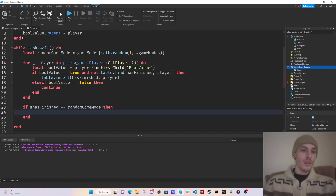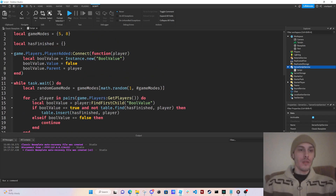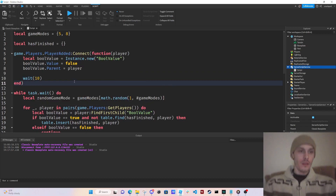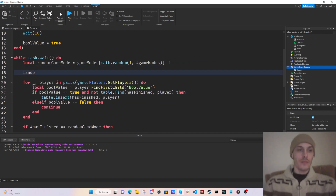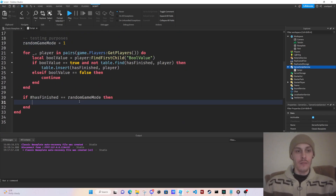After the loop, if #hasFinished is equal to randomGameMode, then we run our cutscene. To test this, I'm going to put a wait(10) and then set boolValue equal to true. For testing purposes I'm also going to set randomGameMode equal to one, since it's just going to be us in the testing phase.